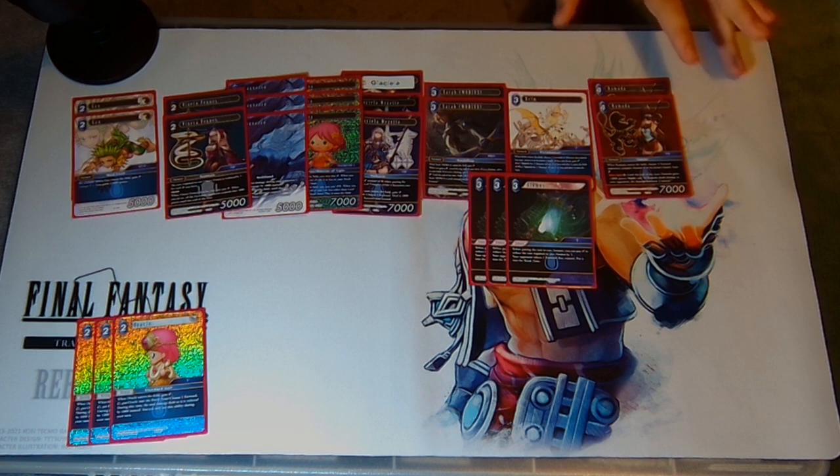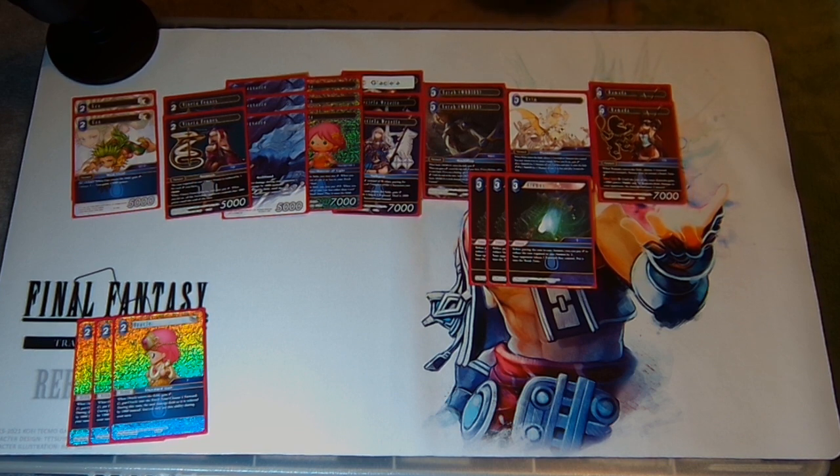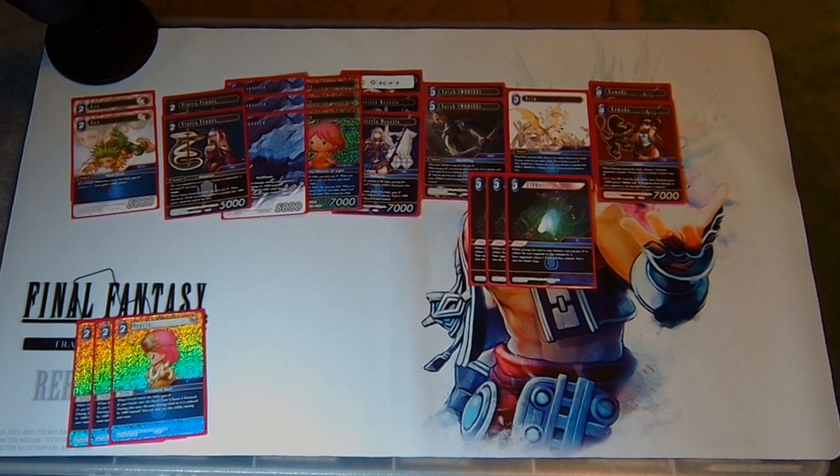For a mid-range deck like this it's important to also have plans to go on the beatdown. You're not always going to outvalue your opponent in super long games — if you're playing against a really heavy Althea setup deck you probably need to take the fight to them and go swarmy. Cagnatso is still useful in those games because even a 2000 power reduction to your opponent's board realistically says they cannot profitably block anymore. When a 9k becomes a 7k, that is time to take the fight to your opponent, and this deck happens to be very good at that.